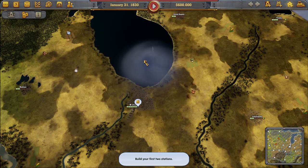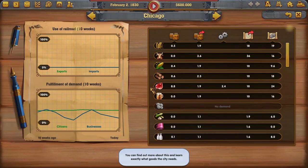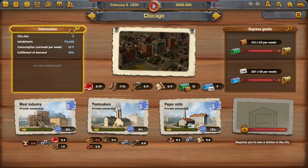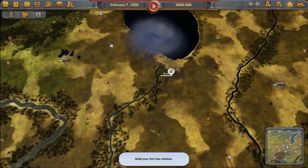Let's take a look at what Chicago needs. Weekly demand: grain, cattle, corn, wood, meat — Chicago is a very demanding city. The main thing they need the most right now is cattle. So we're going to be looking for cattle.